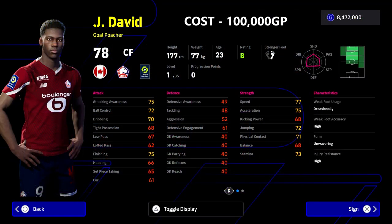David is only 100,000 GP and he doesn't get the same recognition as Lautaro Martinez, but he is a gold poacher - as fast, as good in front of goal, with excellent player ID, unwavering form, and brilliant player skills. He's definitely the striker I will start my Road to Glory with up front. Very cheap and an excellent option.